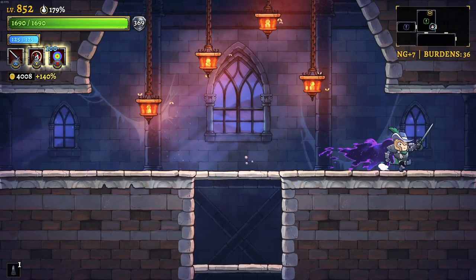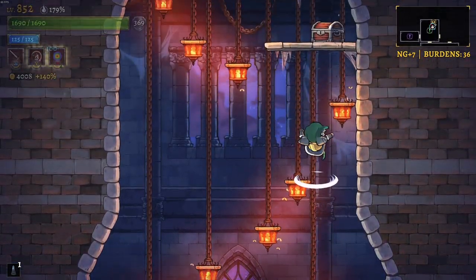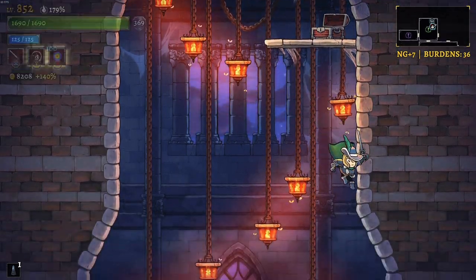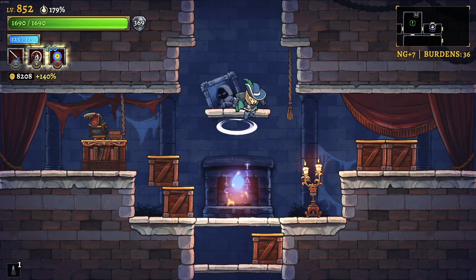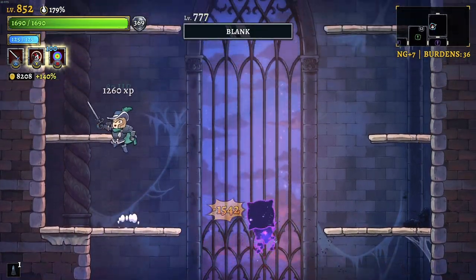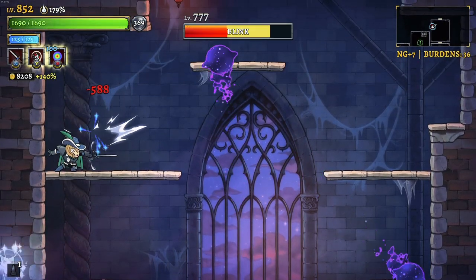Our goal today is to make our way over to Axis Mundi and hopefully beat the Prime Estuary there. However, we do have to travel through the original castle to make that happen. And while we're in here, I'll keep my eyes open for any relics that have been left.